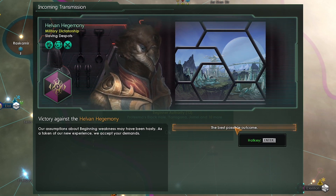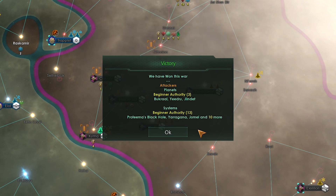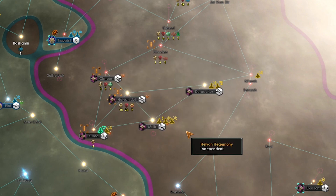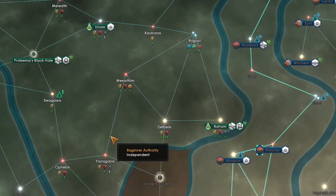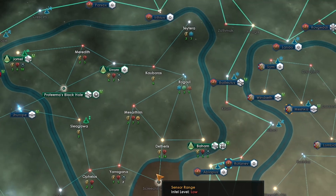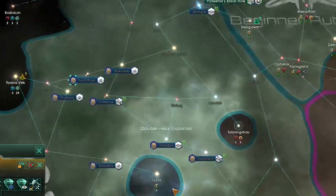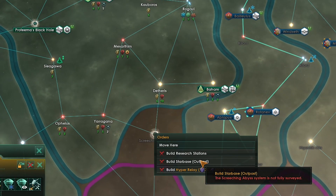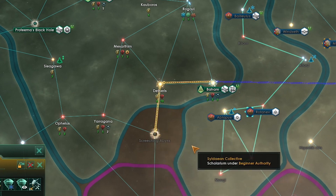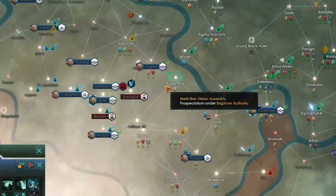Now that war ended pretty quick, but if it hadn't one of us would have reached 100% war exhaustion. If it's us then we can be forced into a peace treaty and possibly lose some systems. So you want to win the war before your war exhaustion reaches 100%. If you go for a peace treaty make sure the enemy hasn't taken any of your systems that they have claimed — otherwise in a peace treaty they will get those systems even if you got some of theirs. The empire I just fought entered a defensive pact with the other unclaimed empire, so now if I fight this empire again I'll be fighting both of them.